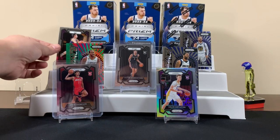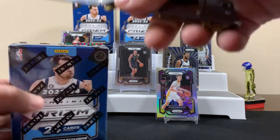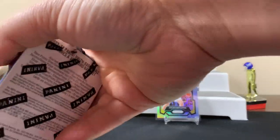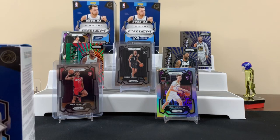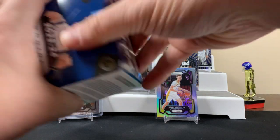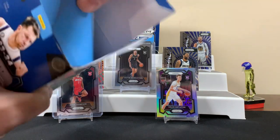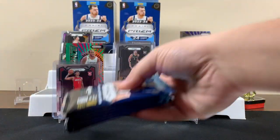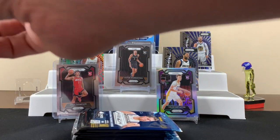Marcus Smart. Pacers rookie. Old school John Stockton. Another guy for the Jazz — Tucker. John Stockton's my era. I like the John Stockton. I'm gonna put John Stockton up here. Last blaster of the video. I think we did alright — we got a Victor, we got an Amon Thompson rookie, a Curry. Just base cards, but still wins. It's always cool pulling a Curry.